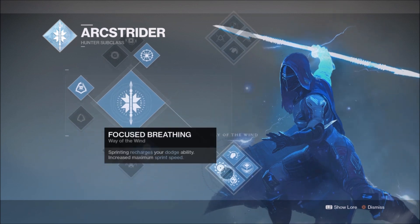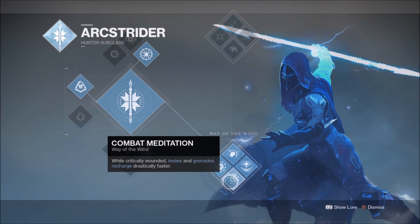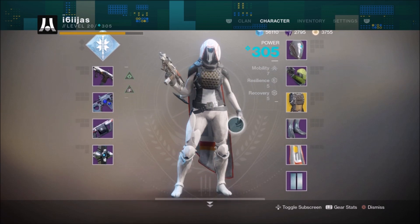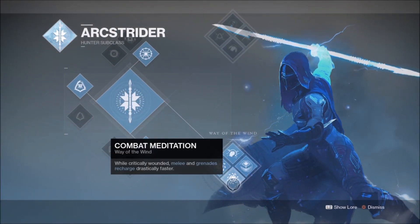Out of the two options, only one perk node directly works with grenades, which coincidentally is the same skill tree I would recommend. The Combat Meditation perk in the Way of the Wind skill tree grants a drastically faster recharge rate on grenades and melee, but only while your health is in the red. Having our health in the red is not something we typically plan for, but it's something that happens very frequently. Hunters having their low recovery rate is actually ideal for Combat Meditation — the lower your recovery stat, the longer it takes for your health to regenerate, and thus more time you'll spend in the red. More time in the red means more Combat Meditation and more grenade and melee charges.